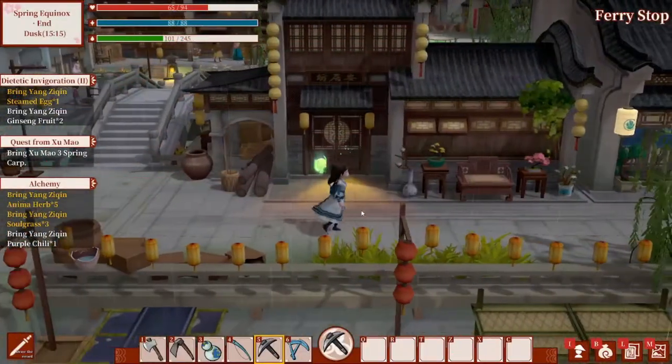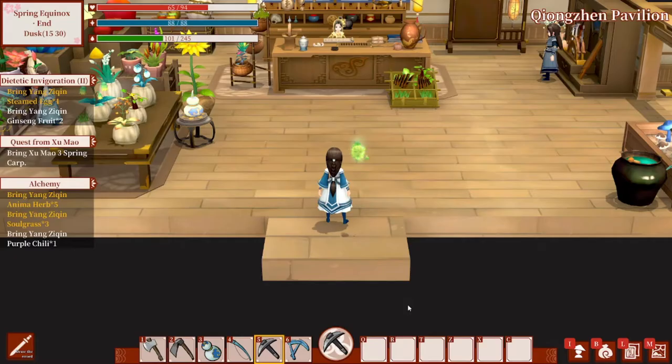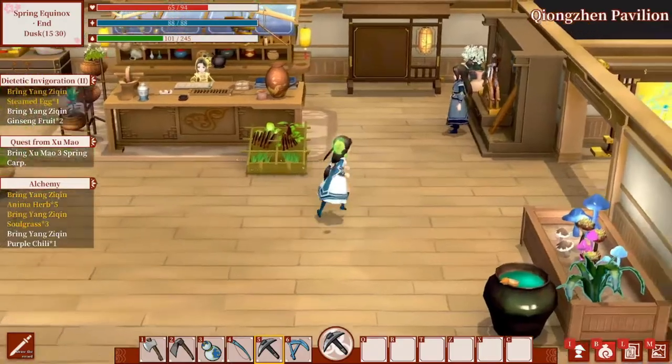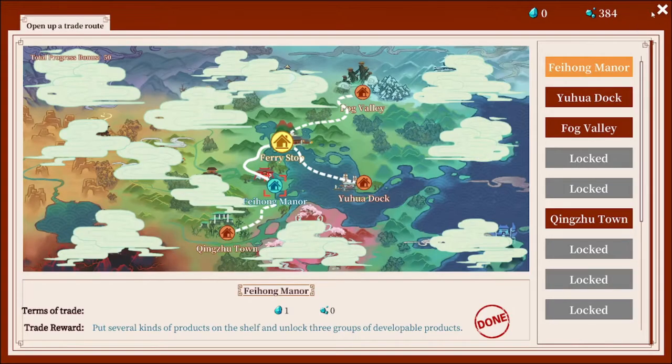Once you get the pavilion and the R&D built — when you first get the pavilion built you'll have this room out here. When you build the R&D it's going to open up this room over here. These are the trade routes that you want to open up.